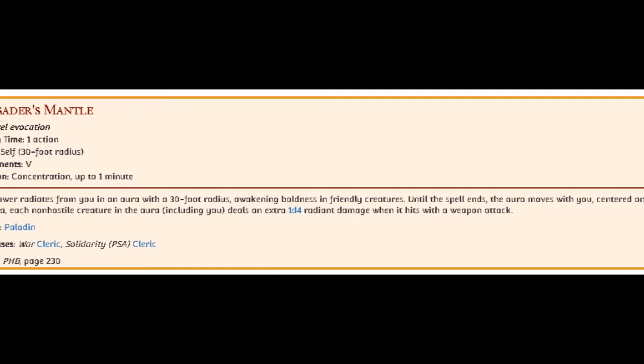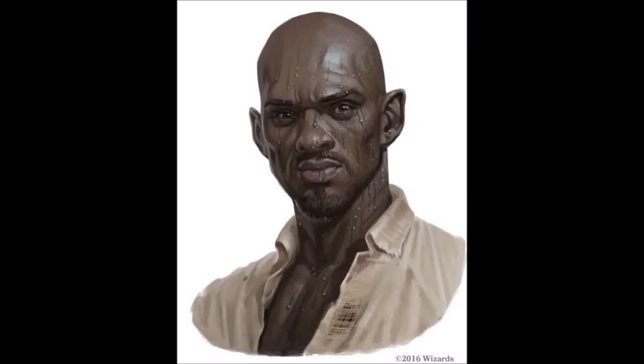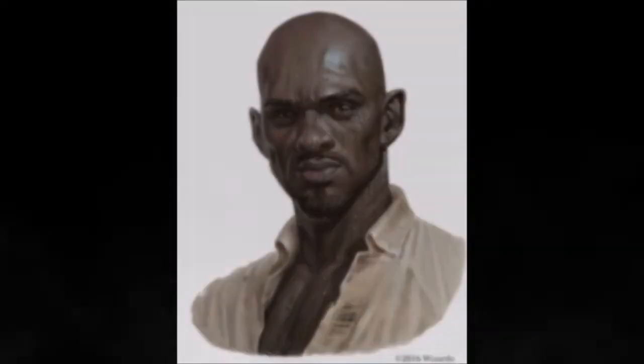There is a werewolf named Emil locked in one of these cells. If the players helped his clan in another chapter, he'll be friendly and just try to escape the castle. If not, he'll attack the party when they least expect it. There is also a withered corpse in wizard's robes shackled to the cell wall. Madison will help the PCs know that his torturer bloodlet him, slowly draining his blood until he died — reminiscent of the Basil Rathbone Sherlock movie where Professor Moriarty was going to kill Sherlock by slowly draining his blood.